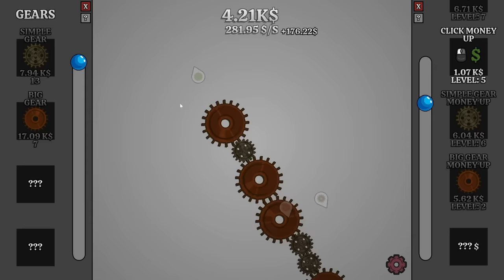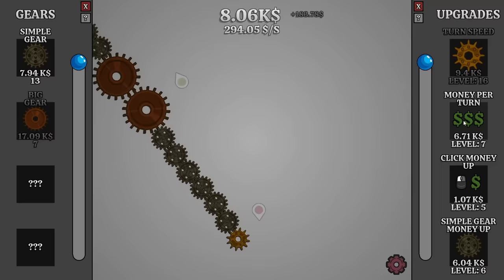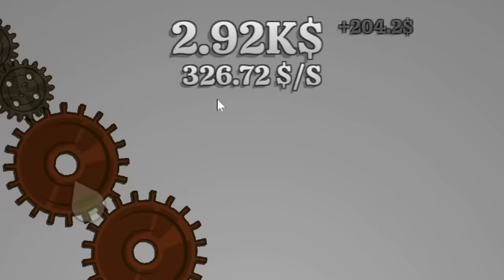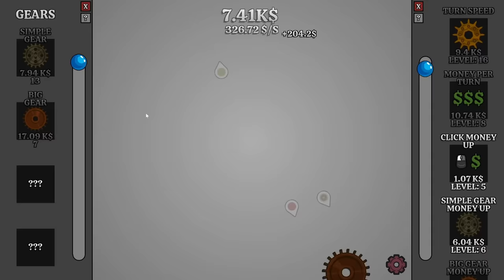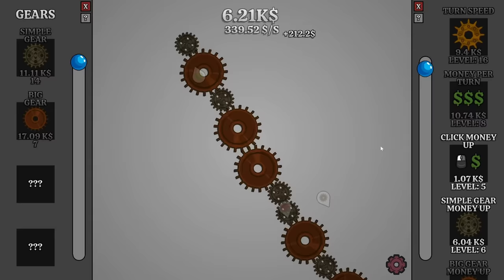Not that I'm complaining — we're making good money out of it and we can get better money right there. Almost 300 a second. And if we increase money per turn, yes, that gets us above 300 — 326 actually. That's what I like to see. And another simple gear for my troubles. I really wonder what this thing's going to do. I feel like it's going to be more passive income because that's how these idle games usually go. But for now, we'll get better money from the simple gears.